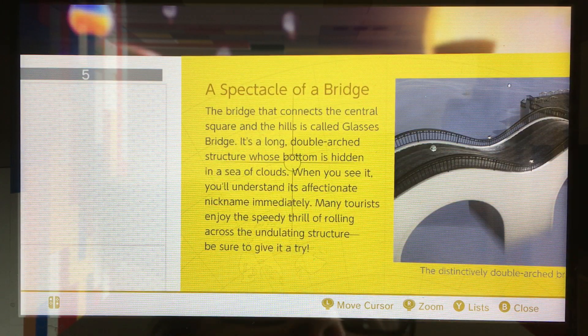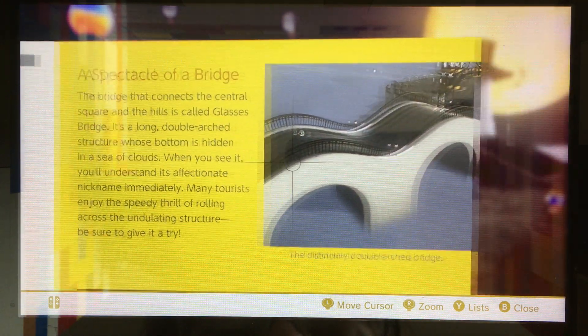A spectacle of a bridge. The bridge that connects the central square and the hills is called Glass Bridge. It's a long, double-arched structure whose bottom is hidden in a sea of clouds. When you see it, you'll understand its affectionate nickname immediately. Many tourists enjoy the speedy thrill of rolling across the undulated structure. Be sure to give it a try.